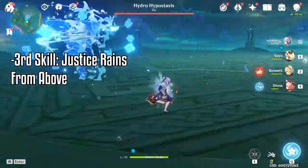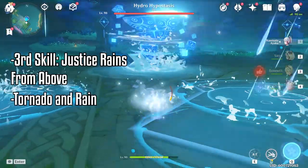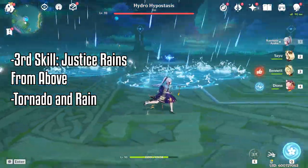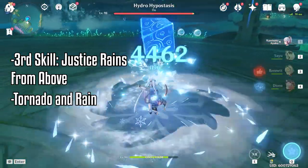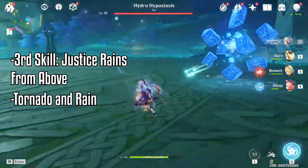The third skill set, I will call it justice rings from above. The hydro cube will turn into a tornado shape and you will see markers on the floor. Move out of the way of those puddles as they will do hydro damage and apply wet on you.